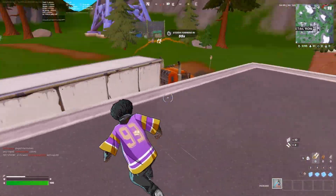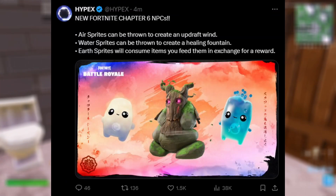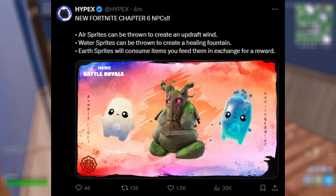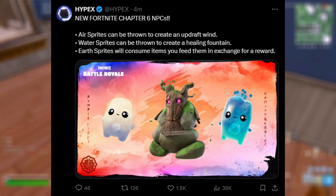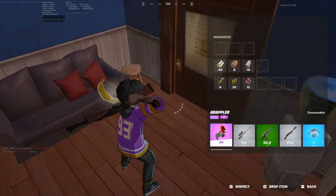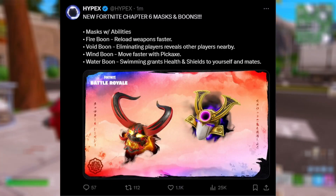We have gotten some insane news in the past hour. Air sprites can be thrown to create an updraft and wind. Water sprites can be thrown to create a healing fountain, and earth sprites will consume items you feed them in exchange for a reward. Like we saw in the trailer, there were these new masks and boons, and I think these will be really similar to medallions.